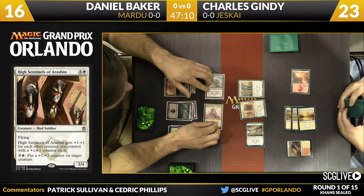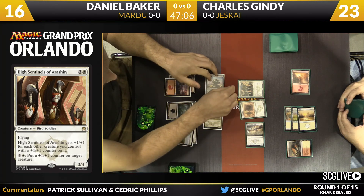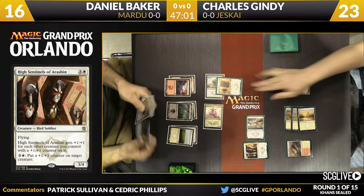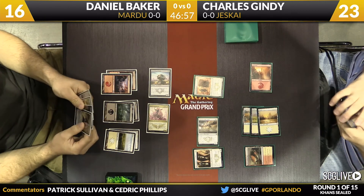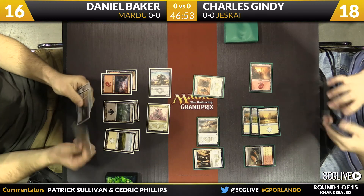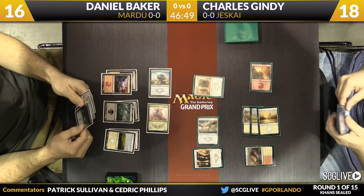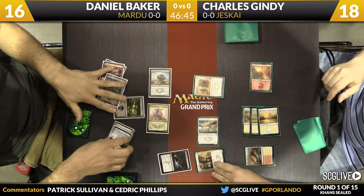The High Sentinels is a fantastic four-mana three-four flyer — great on offense, great on defense — and you can distribute counters for three colorless and one white. With outlast it's sorcery speed, but with the High Sentinels you can activate anytime. It's super synergistic. Charles faces a lot of pressure, but the High Sentinels is a good starting point to get back in the game. However, Roughrider makes it so that High Sentinels cannot block.